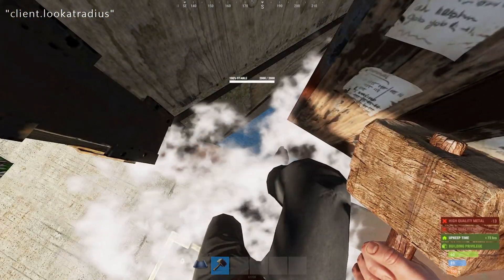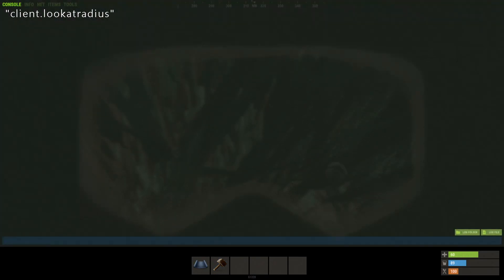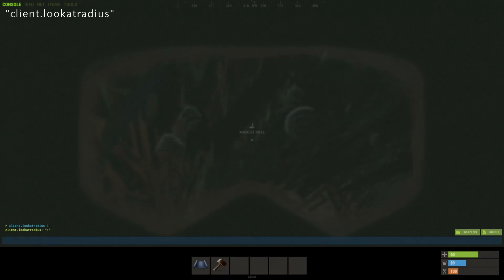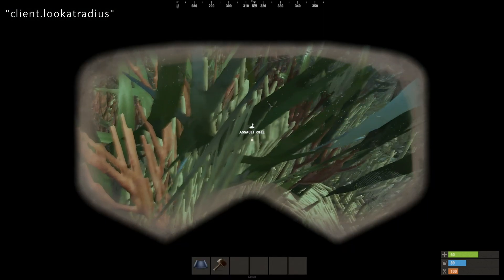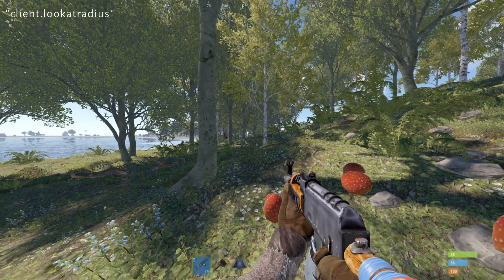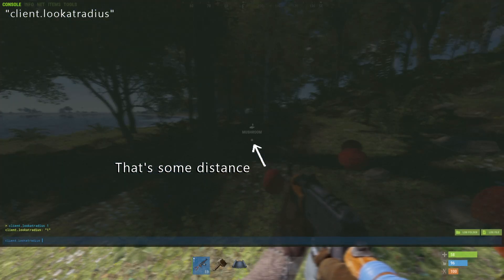There is also some niche utility for increasing look at radius, since it also makes you able to interact with objects from a greater distance. So if you're trying to find a fallen gun down here, it makes it a little easier, potentially. Also, when running in the wild, increasing look at radius makes for easier mushroom picking on the go, but I just set mine to 0.1 and forget about it.